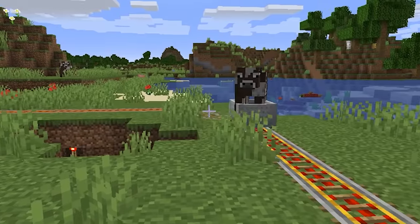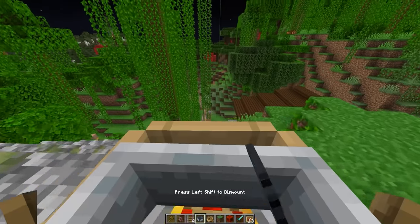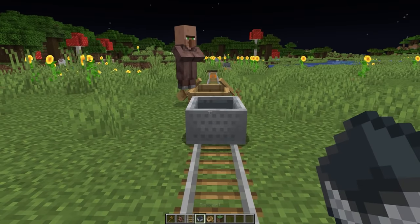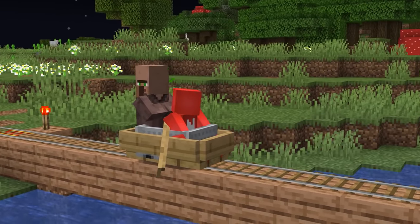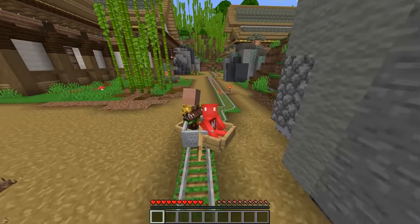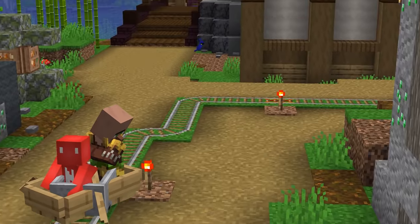Most minecarts can sit just one — this can fit up to two, and pulling this off is super easy. All we need to do is place a boat into a minecart to create a fully functional two-seater cart. This is possible because the boat is recognized as an entity, which allows it to get inside the minecart. But since it still functions as a boat, any other mob or friend can hop into the backseat with you, making that rollercoaster ride a lot less lonely.